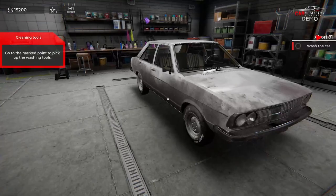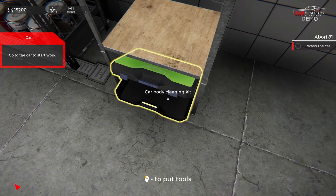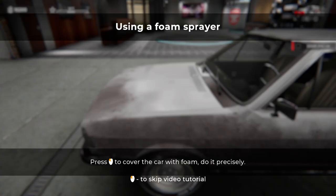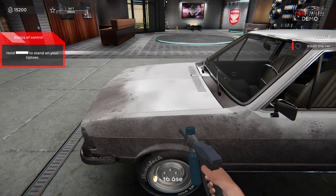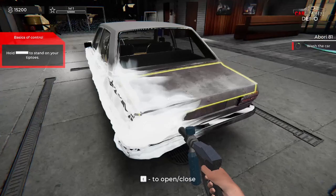You have the option of increasing the number of spaces for cars. We'll place it there. Go to the indicated spot and pick up the washing tools and go to the car to start work. I feel like we're sliding on ice here. Open the pie menu, select inventory options — foam emitter. Using the foam sprayer, cover the car with foam. Do it precisely. Well, that seems pretty easy. This already feels like we're washing the car.